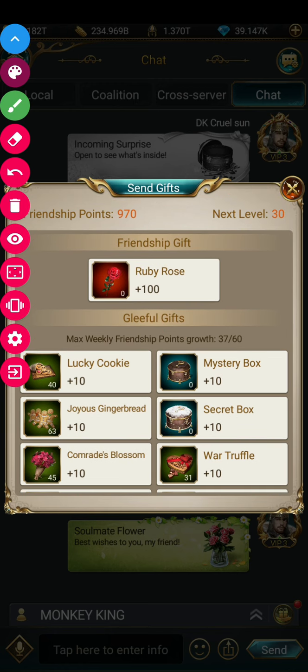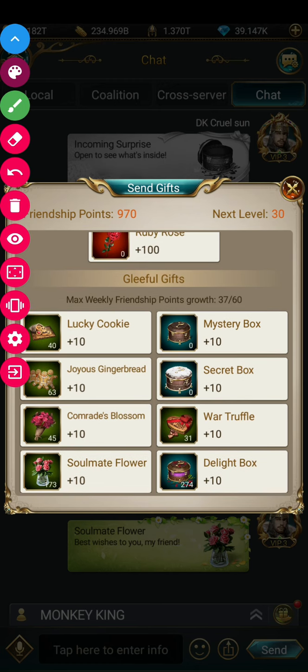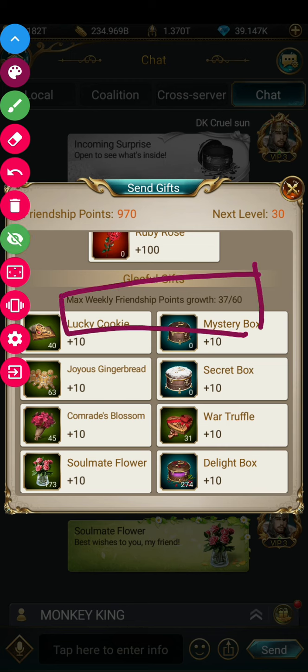You can see the Ruby Rose item — you can get it from organizing a feast, purchase, or events. Gifting a Ruby Rose gives plus 100 friendship points. Normal gifts give plus 10 friendship points each time. The maximum you can gift is 60 gifts per week — not per day. You can see here I have gifted 37 out of 60.